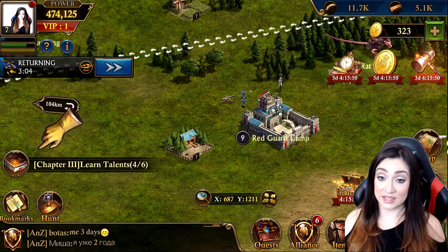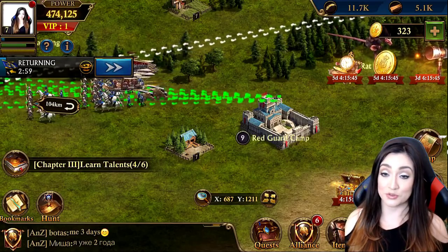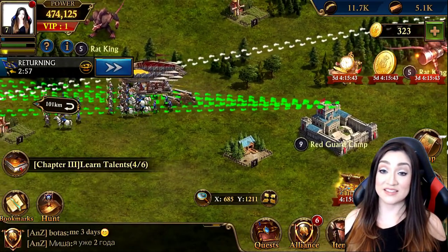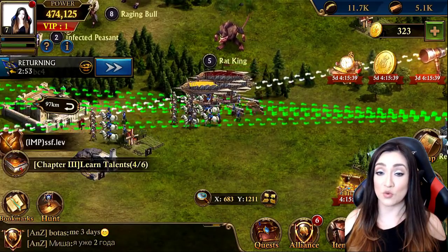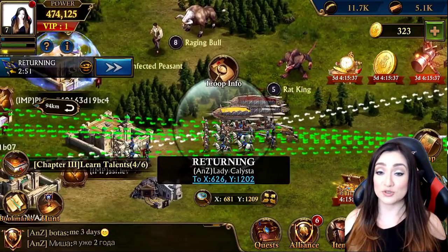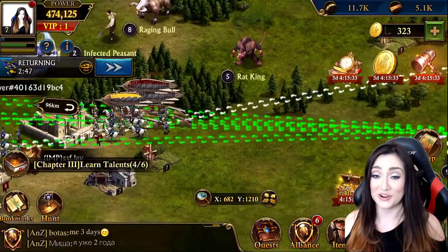We're marching towards the Red Guard camp — that's our rally hitting the camp. We were successful and defeated the camp! It's funny: walking toward it we look like one unit, but on the walk back you can absolutely see just how many people participated. I wasn't kidding when I said this is a very active alliance.